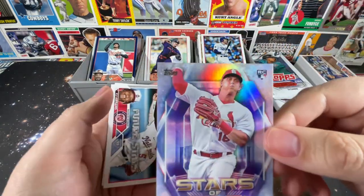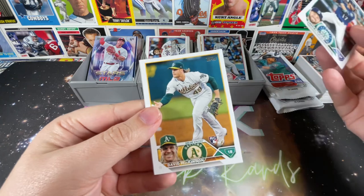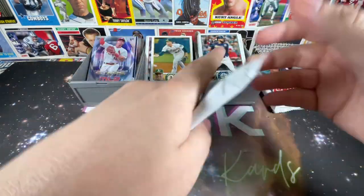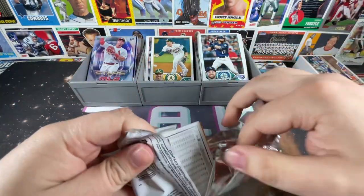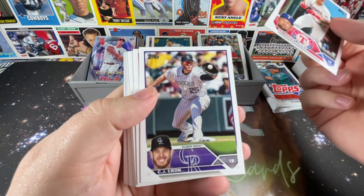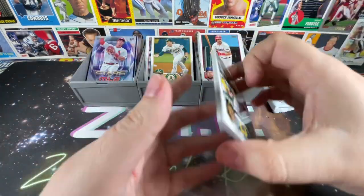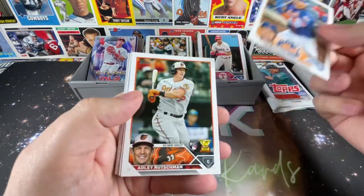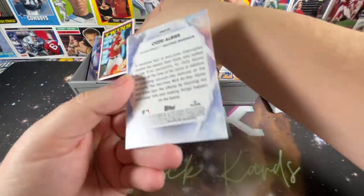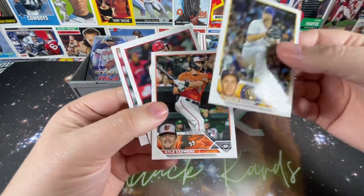Got another Nolan Gorman - that's our second rookie of him. CJ Abrams Future Stars, Mitch Haniger, Avid McKinnon, Marcel Ozuna. Two packs to go - the relic is probably up top. Luis Garcia, Juan Soto Future Stars, O'Neill Cruz again - Pete Alonzo, Adley Rutschman, Sunny Gray 1988. Ozzie Albies Stars of MLB - a complete duplicate so far. Another Kyle Stowers. Taylor Ward and Kyle Gibson.